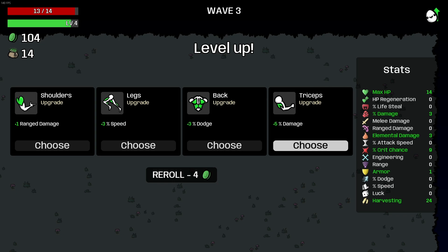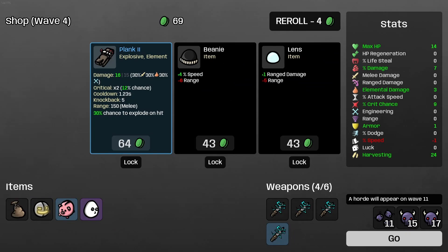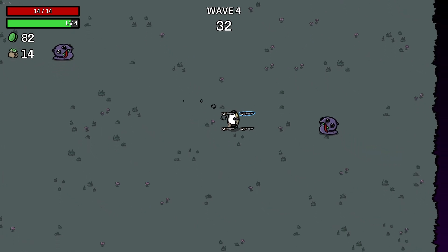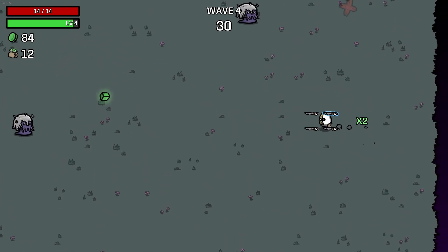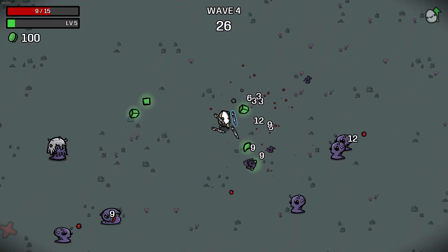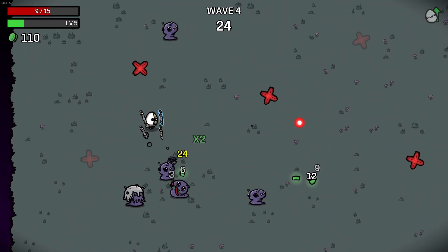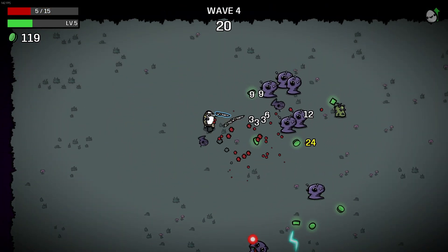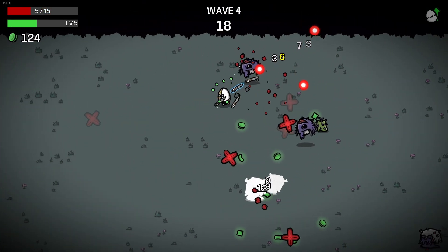I could go for more percent damage, or I could go for something like some dodge. Let's go for five percent damage. We're trying not to roll too much because rolling is not gonna be the greatest thing for us. How? I just walked into him. Okay, let's just not talk about it. I don't want to talk about it. I keep on doing that, just keep on walking into them. Okay, I really need some health.